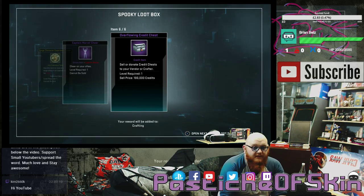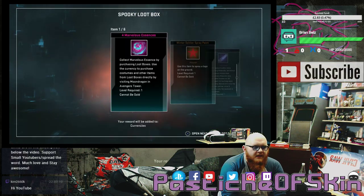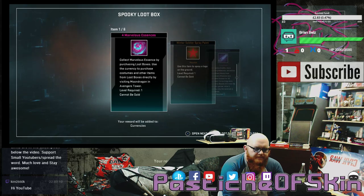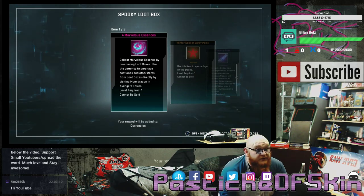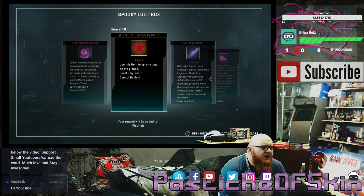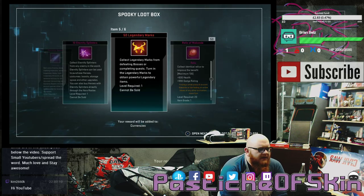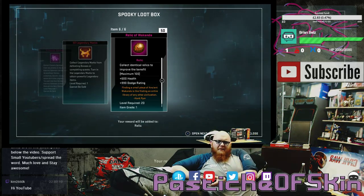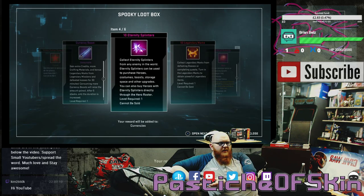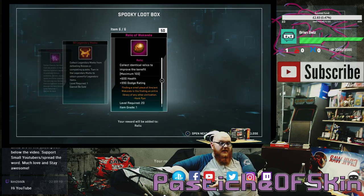Previously I was getting drop rates closer to 50-60%, so this is not cool. This is starting to feel like the Hell's Kitchen crates, which were not a fun drop rate. Box eight: marvelous essence, Winter Soldier spray paint, a currency boost, 10 eternity splinters, 50 legendary marks, and 50 relics of Wakanda — at least we've got a full stack of Wakanda relics, but still not a great drop rate. I'm feeling mildly nauseous that people are spending money on these crates when you come here for the costumes, not this stuff.